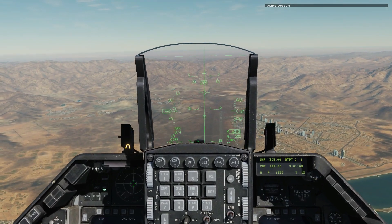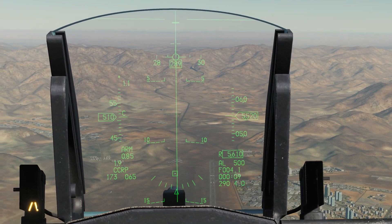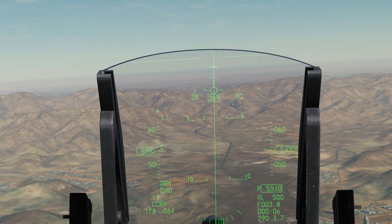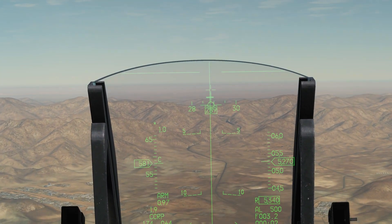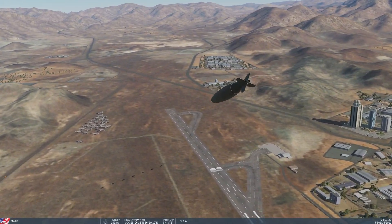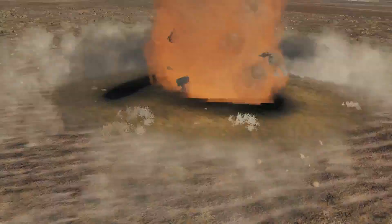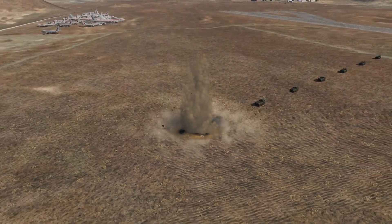We're going to now drop the CCRP bomb on that point there. Our time is nine seconds — press and hold weapon release. Fly the line. Drop the bomb. See the bomb down. And we may actually score a hit here, which is quite amazing. We got him. Not bad. Or maybe not.